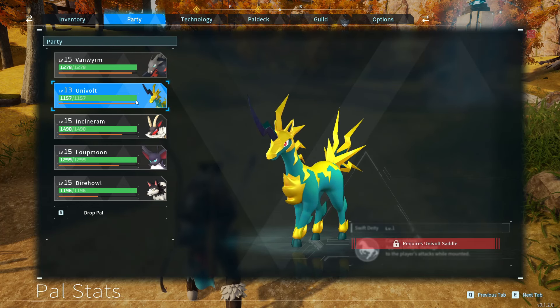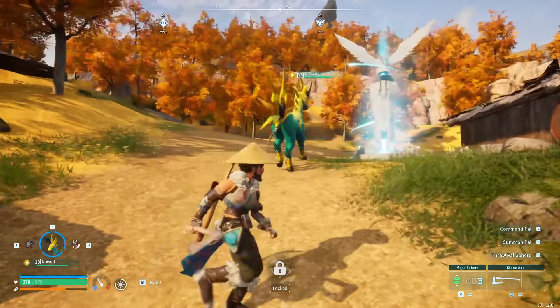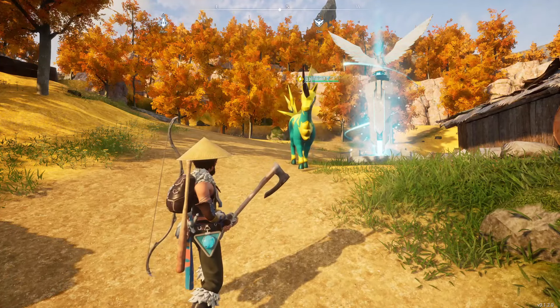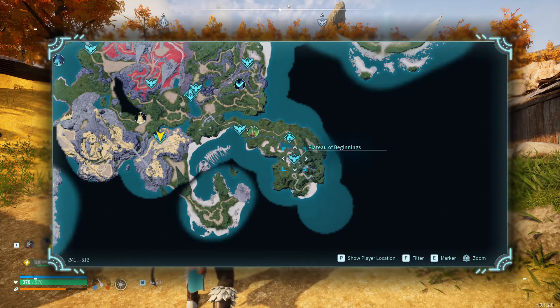I happened to get this one called Univolt, which looks absolutely incredible and you can even ride it. I'll show you what it looks like. You can get it from this vendor — it was pretty expensive, but you get gold pretty quickly, and like I said, you can sell some pals. I'll show you where this is.